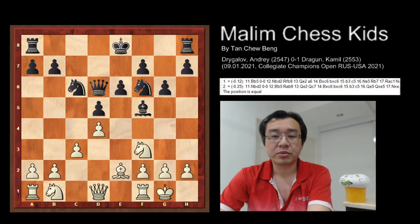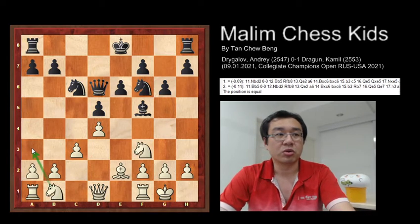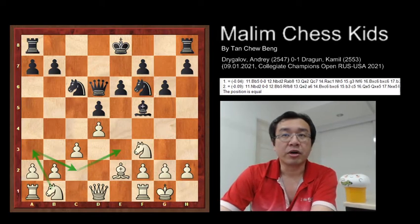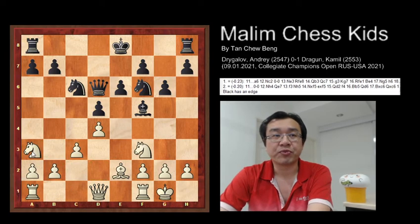The game continues with white trying to play knight to A3, then knight to C2, bringing the knight towards the center, and then to E3. So after this position, in move 11, white just moved knight to A3. At this equal position, here comes the beautiful move and amazing idea from black.